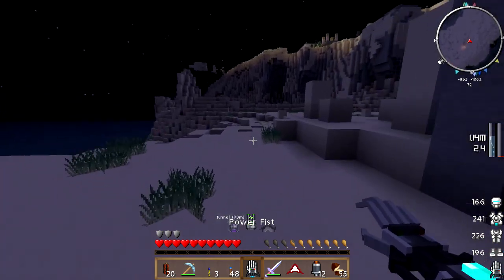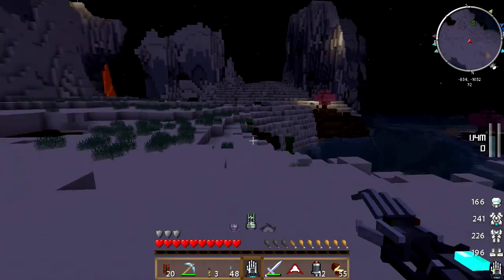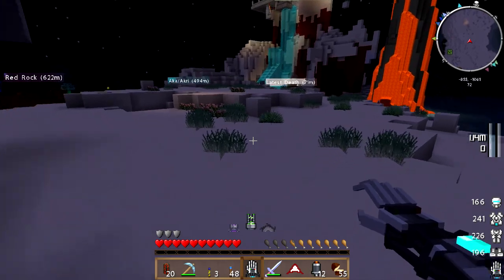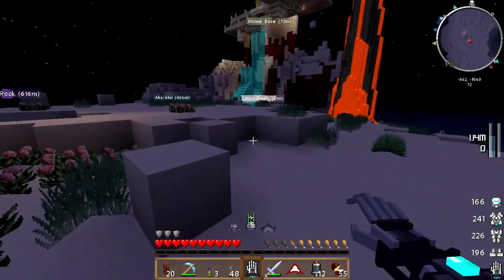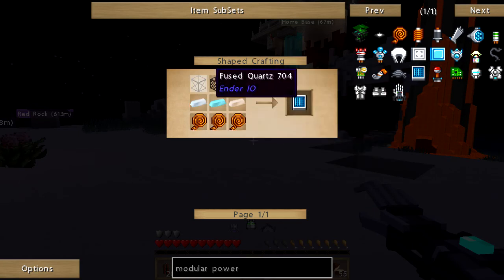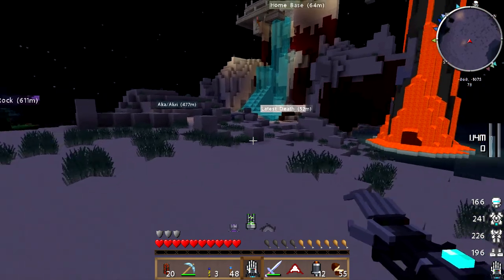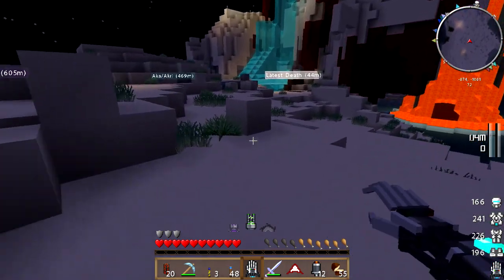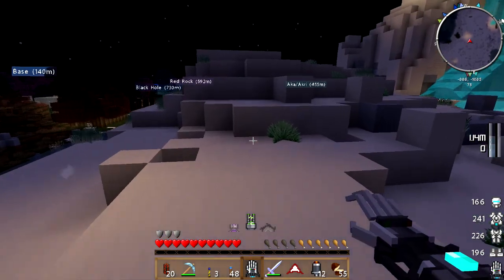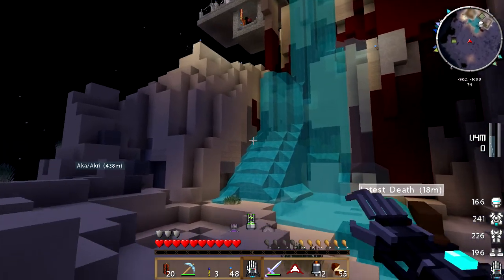Now I can actually use the suit. Which is awesome. Of course it's going to suck out my power. So I still need to do - I want to put on the solar helmet, but I don't have the wiring, that's my problem at the moment. I've got to get a bunch of the fluxed electrum ingots built up, but I keep running out of patience because it takes so long for some of this stuff to run through.